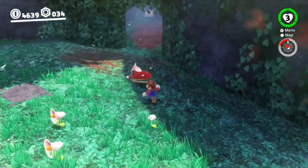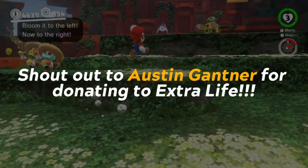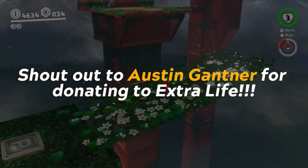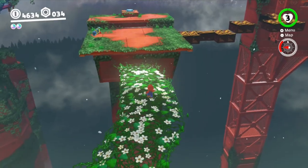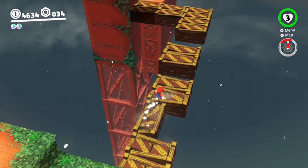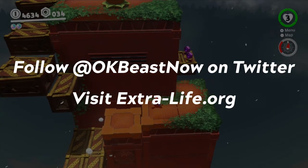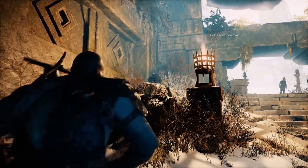In this video, I want to focus on game mechanics. Before jumping in, I want to give a quick shoutout to Austin Gantner. Austin donated $150 to OKBeast's 2017 Extra Life campaign. Extra Life is an organization which benefits Children's Miracle Network Hospitals through the power of video games. Because of Austin's generous donation, he got the chance to pick the topic of this video. So thank you, Austin.